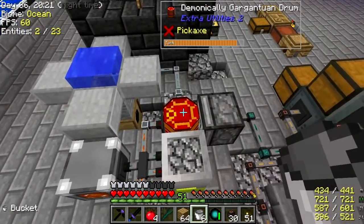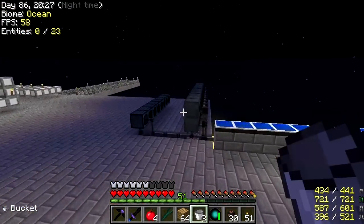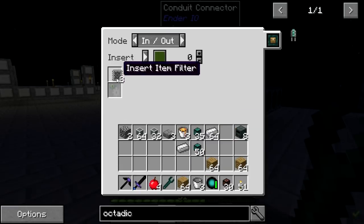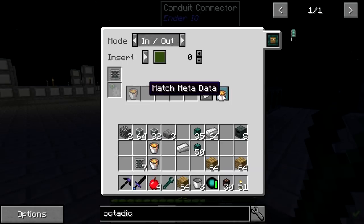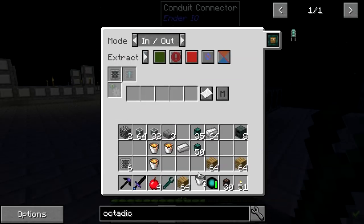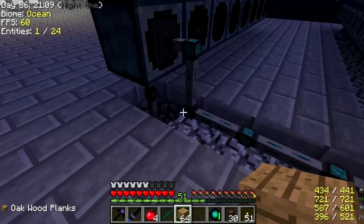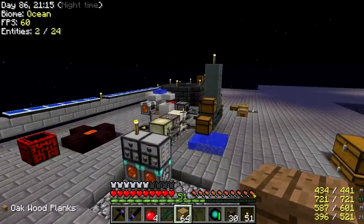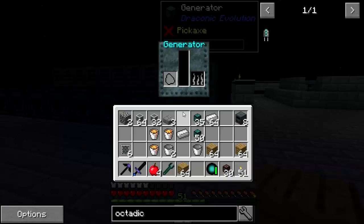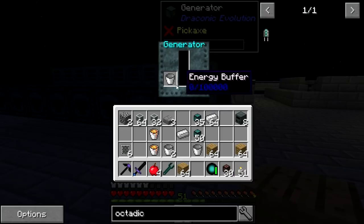Let's get some lava in some of them. We are inserting on green — bucket of lava, we don't care about metadata. And we're extracting empty buckets, always active. How about if I just put a bucket in here? That should trigger the thing to work. It burns — looks like it's going.